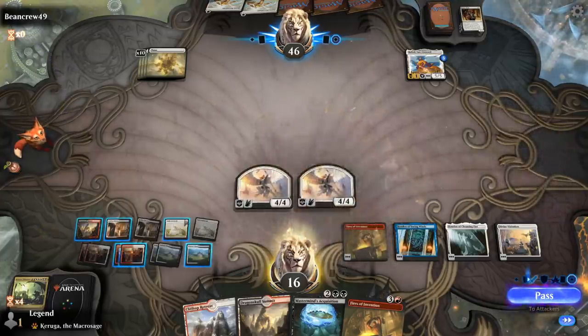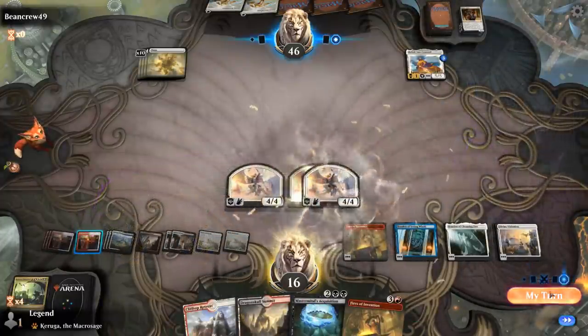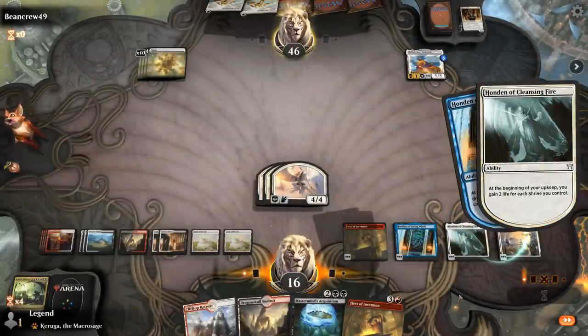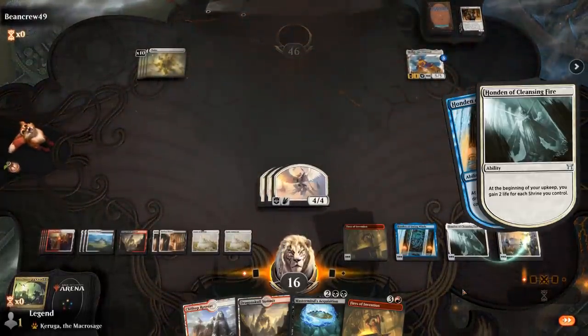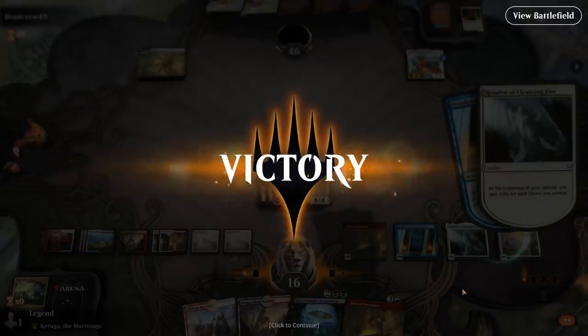Make some angels. Looks like our opponent may have disconnected — I guess Ruinous Ultimatum was the straw that broke the camel's back. Sadly we didn't get to deal the finishing blow, but you can imagine how we'd take over from here. On to the next one.